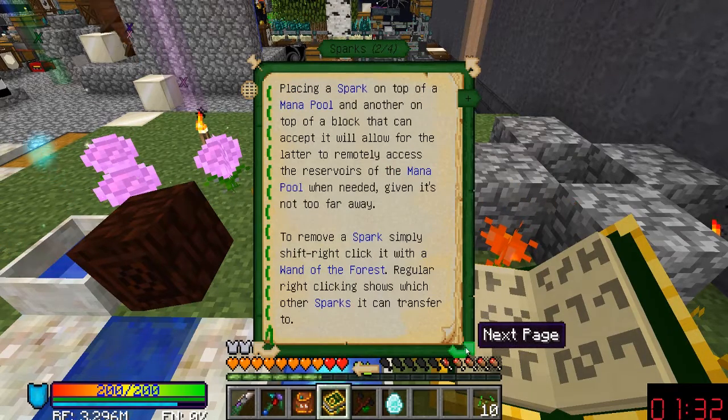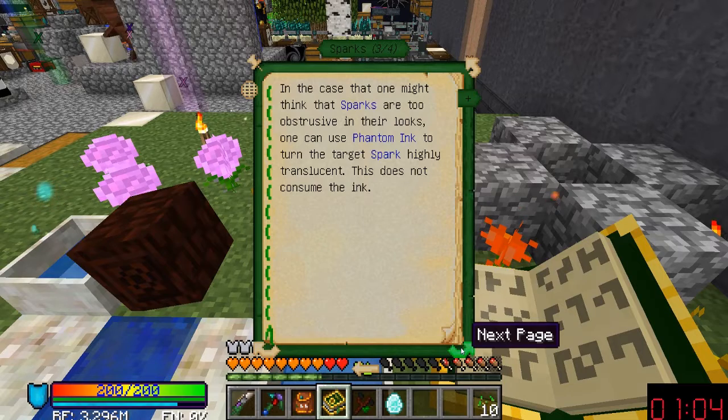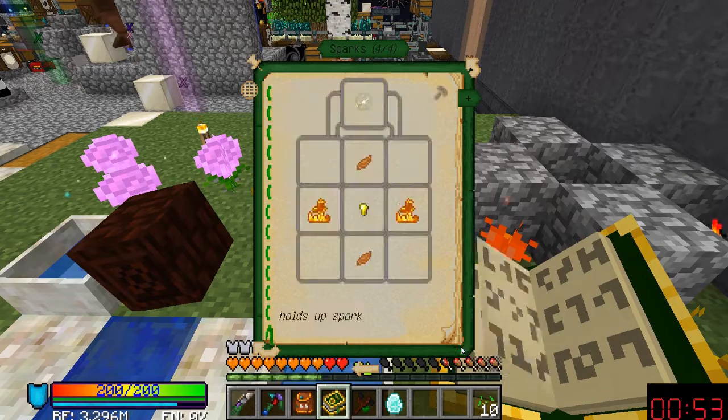I just need to figure out how to get the mana into the sparks. Sparks are interesting entities created from a combination of raw energy and mana. They can be placed on top of specific mana-containing or accepting blocks, mainly mana pools. Placing a spark on top of a mana pool and another on top of a block that will allow it to accept will allow the latter to remotely access the mana pool's reservoirs when needed, given it's not too far away.